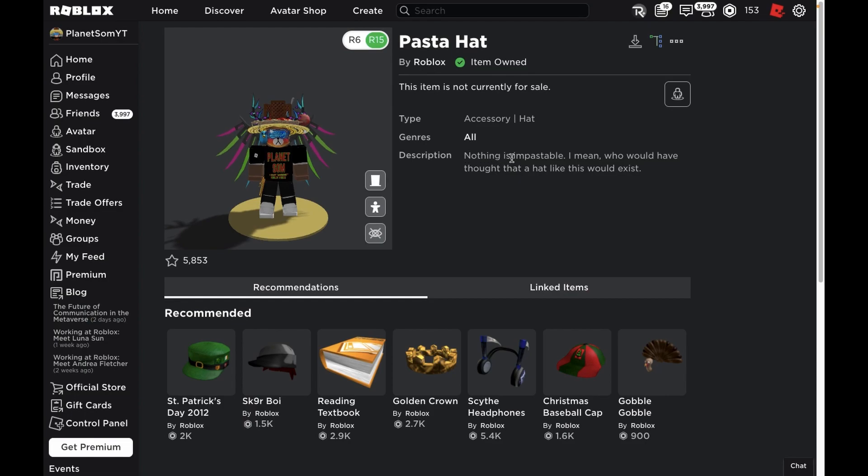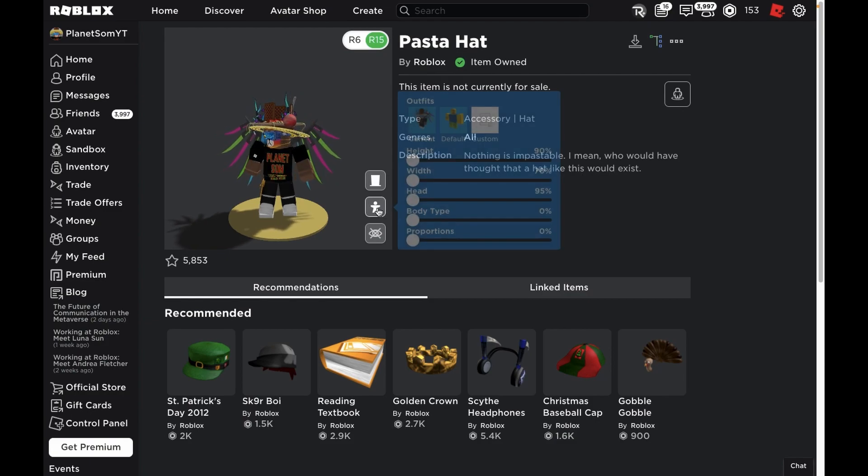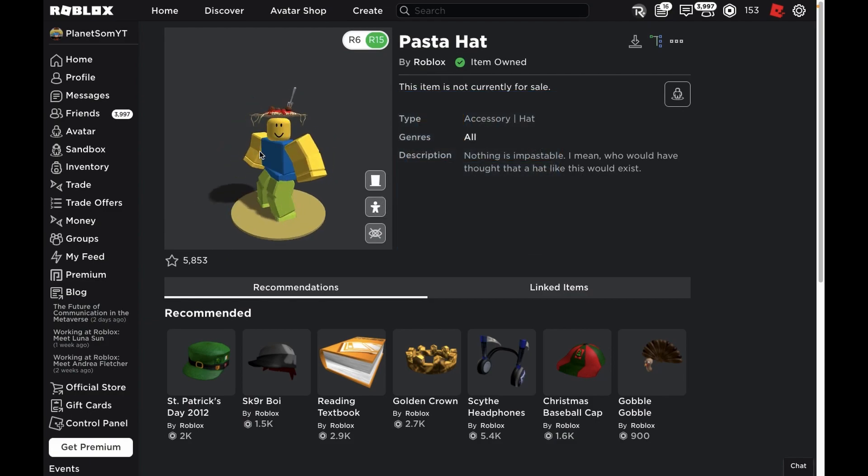The description says 'Nothing is impossible' — I mean, who would have ever thought that a hat like this would exist? This is what it looks like on your avatar if you do equip it. This item has actually been on the avatar shop for a really long time, but Roblox just didn't release the promo code. But now it's finally been released, so let me show you guys what the code is.